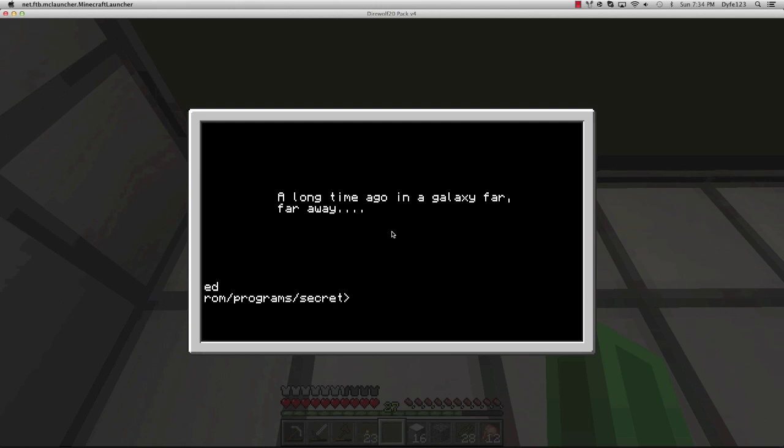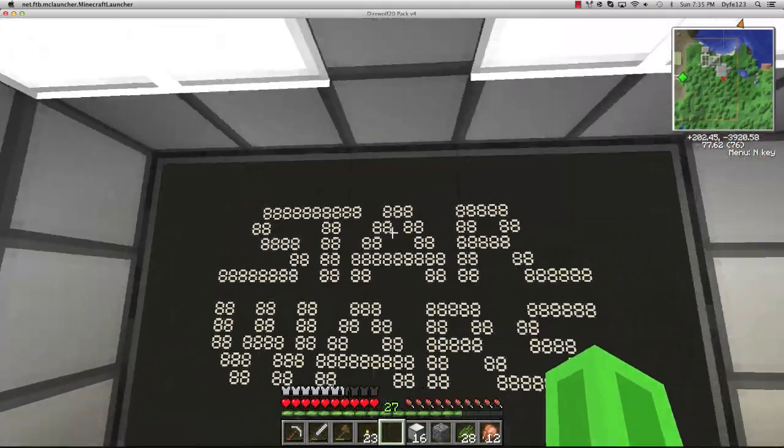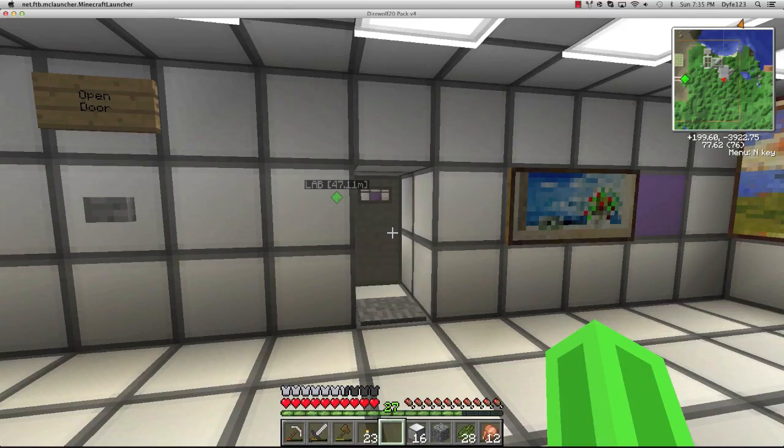If you want to play it on the big monitor, go all the way back to your first directory, type 'monitor top' and then 'rom/programs/secrets/a long time ago'. When you hit enter it'll say it's running and there you go - Star Wars playing on the monitor.